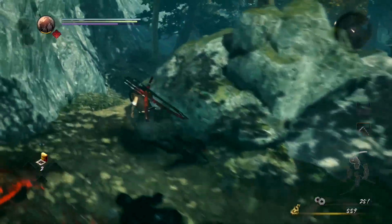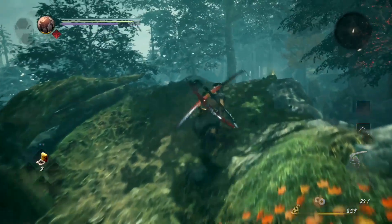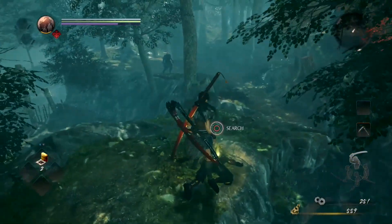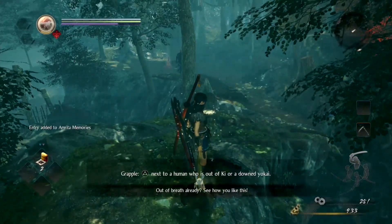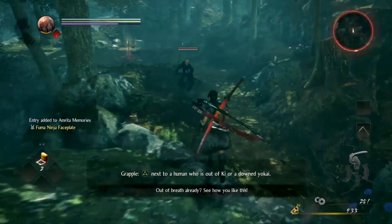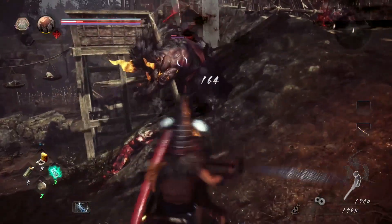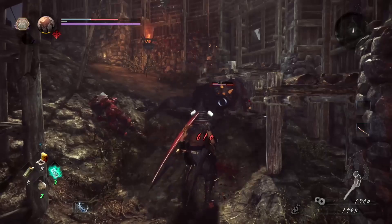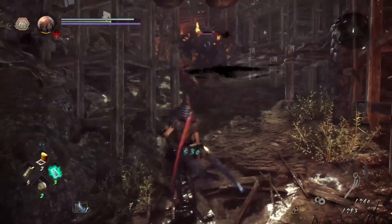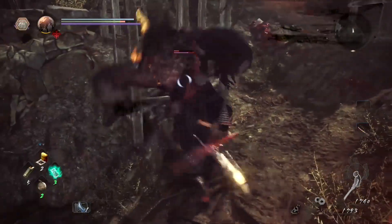It does so through a variety of tutorials in the first level that introduce you to things like stance switching, drop attacks, and recharging your ki. It even provides a companion for assistance as you get used to things once again. But this doesn't mean that the game is easier. From the get go, the Nioh 2 beta lives up to its predecessor in terms of challenge. One of the first enemies is a big Yokai beast that killed me not once, not twice, but upwards of seven times before I could beat it.